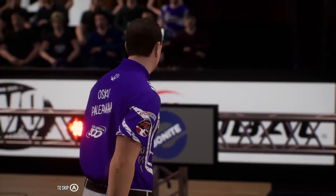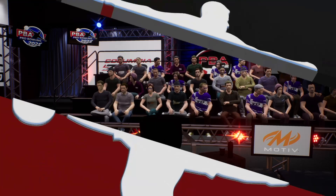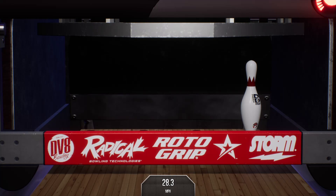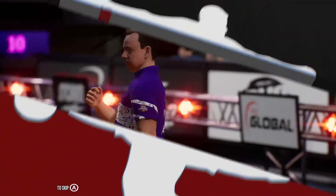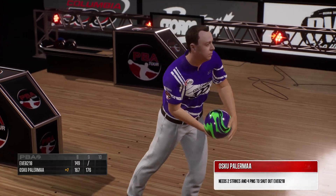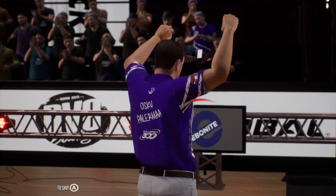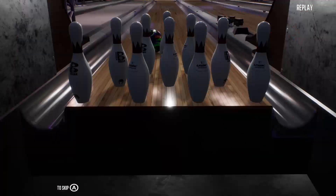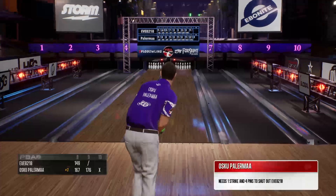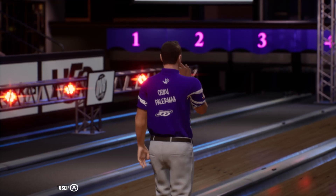Wide on that one. Does not convert there — that's a really difficult one to pick up. Let's see what he does here. 10th frame now and a chance to close out his opponent. Knocks him down for two in a row — great release. Now that's how you execute. We see here what he needs to close this one out. He doesn't close it out, and I'm sure he wishes he could have that one back.